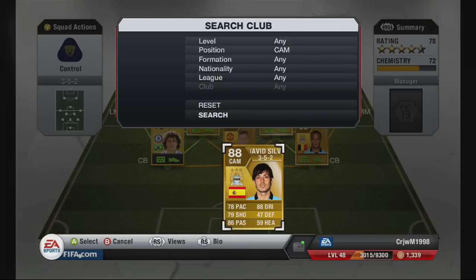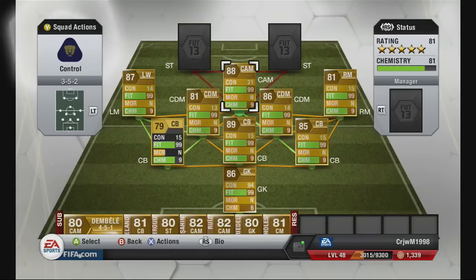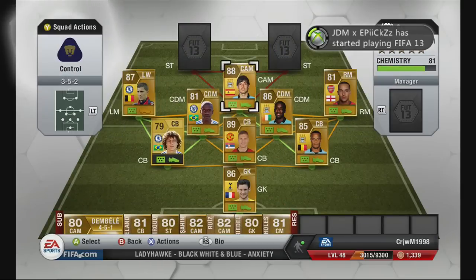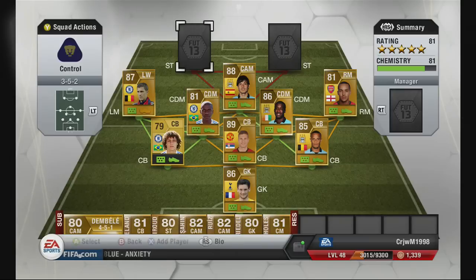The attacking mid is David Silva. He doesn't really do a lot for the team, but he does good passing. He's about 30k. Maybe Samir Nasri might be a good player there — he might be better for dribbling. David Silva is rated 88, one of the best ratings in the team — joint second best.